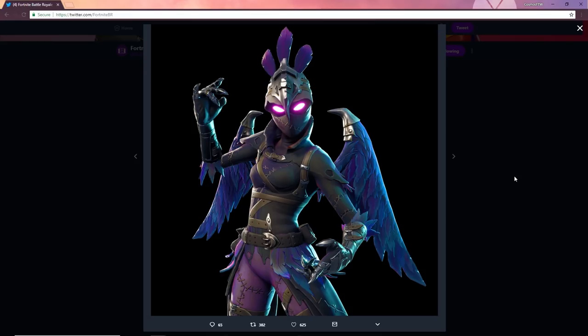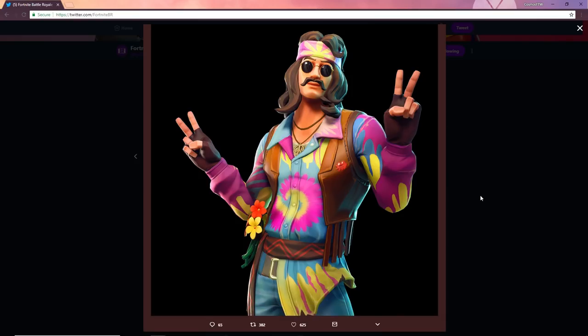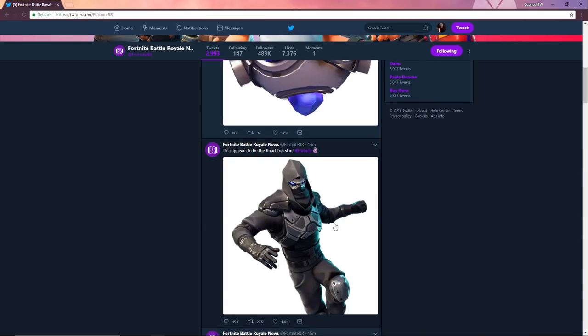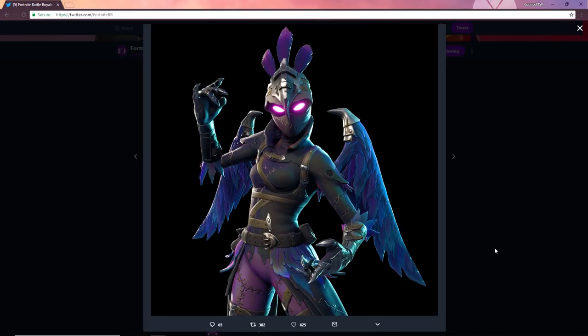Then we've got the girl Raven skin — oh my god. I said I was never gonna buy V-Bucks again but screw it. Raven is basically my favorite skin in the game, and now we've got the girl Raven with wings. The skin has wings! This is literally going to be my new favorite skin in the game. I've got the Raven, I've got the Rose Team Leader, and now this is going straight on the list. Some of the other skins here are honestly pretty horrible though. And here's another close look at the Road Trip skin.